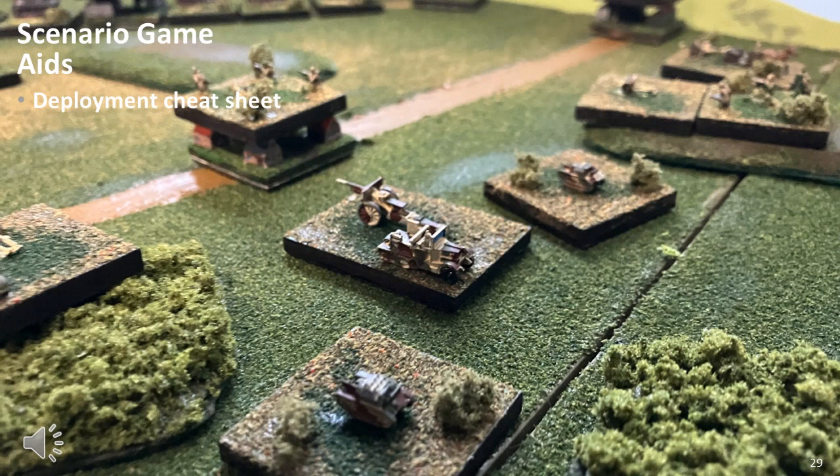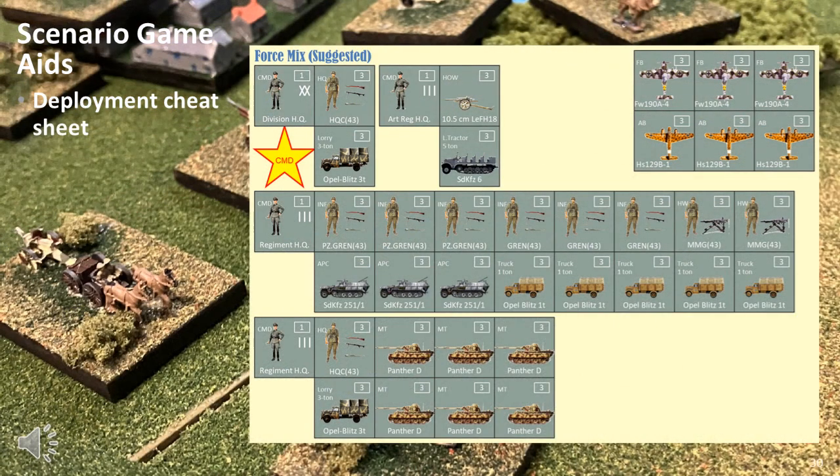Providing adequate scenario game aids is possibly the area most overlooked. Game aids to facilitate the playing of the scenario are critical in the success of a scenario, especially for casual or new players. There are two types of game aids: those which assist in setting up the game, and those which assist in playing the game. I've attempted many systems, but I've come to the conclusion the best game aid to assist with deployment is one which graphically shows the exact elements which need to be deployed. In this example, we see the 1943 German attacking forces in an eastern front scenario — specifically part of the Grossdeutschland Panzergrenadier Division during the Kursk Offensive. The rules example is LWRS or Bivouackrieg. Each element consists of three steps, so you see a 3 in the top right corner, and the element type is in the top left corner — for example, MT means medium tank.